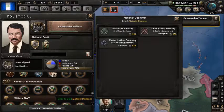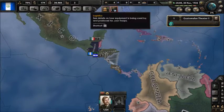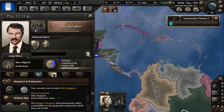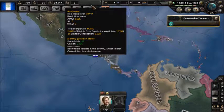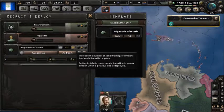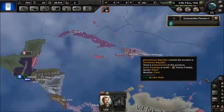We will probably need a navy because we'll be fighting on this side of the world, and eventually we'll try to expand outward. Navy designer — that gives us minus 10% research time, which isn't bad, could always be better. We have almost 40k in manpower.